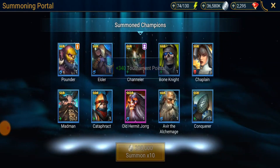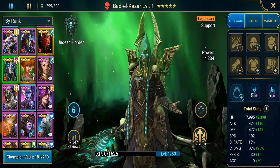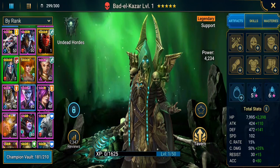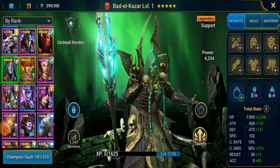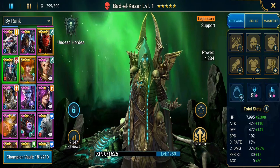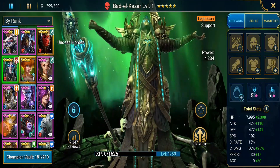Not so much. Alright, so Bad El Kazar and Molly Tankard from 60 ancient shards — I will take it. That is an excellent haul for me, definitely two champions that I really like getting because they're new but also they're really good. That is going to wrap up this ancient shard opening video. Thanks for watching — if you haven't liked and subscribed to the channel, please take a quick sec, like the video, subscribe to the channel. I'd really appreciate it. Thanks again for watching, I'll catch you guys next time.